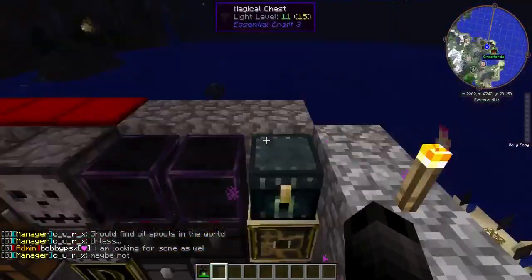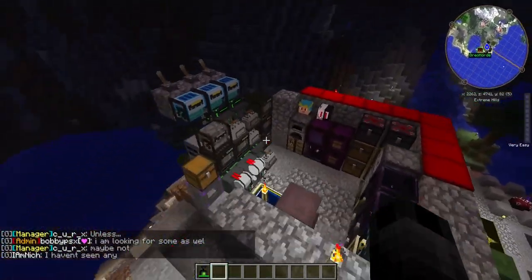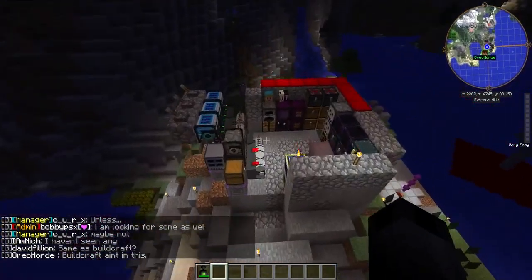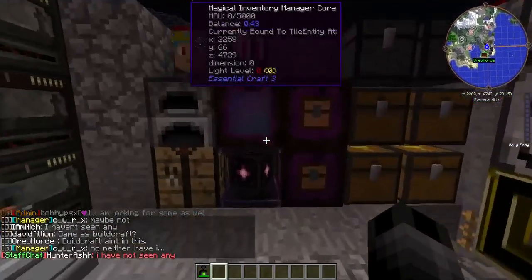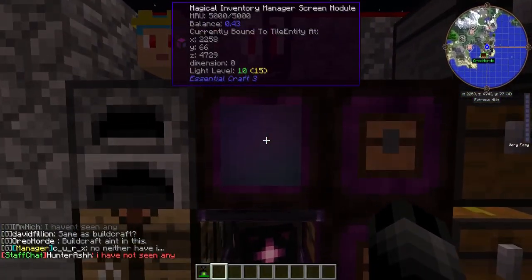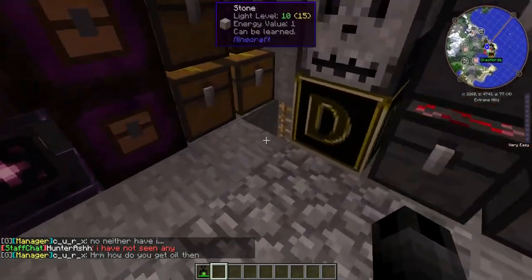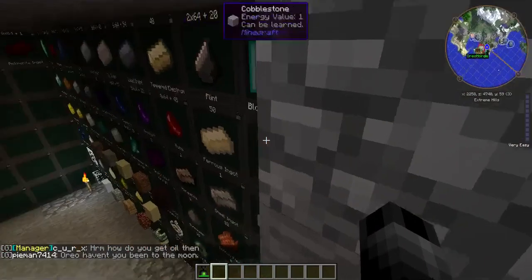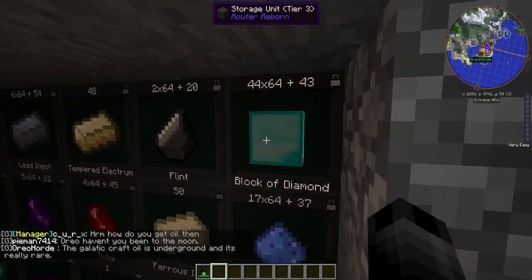Hi guys, this is Idyllwild here, live on our Horizons Daybreaker server. This is on a server, and this is a duplication glitch using the Magical Inventory Manager screen module from Essential Craft 3, along with the Router Reborn tier 3 storage.